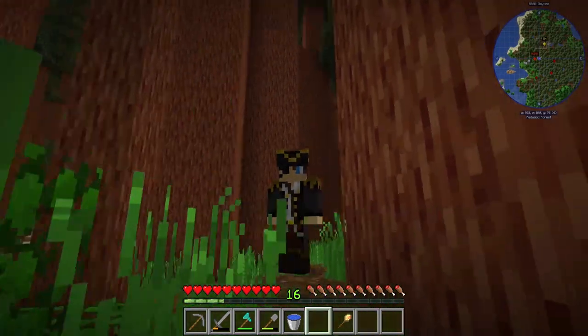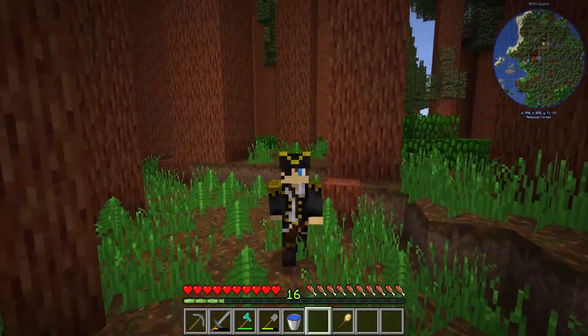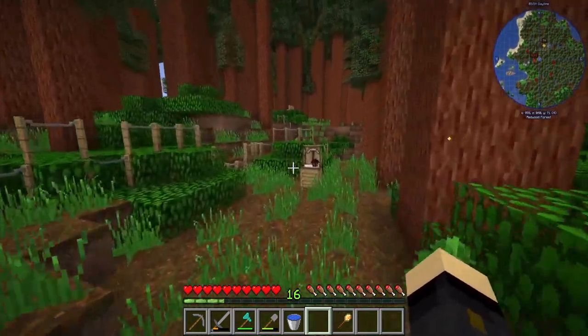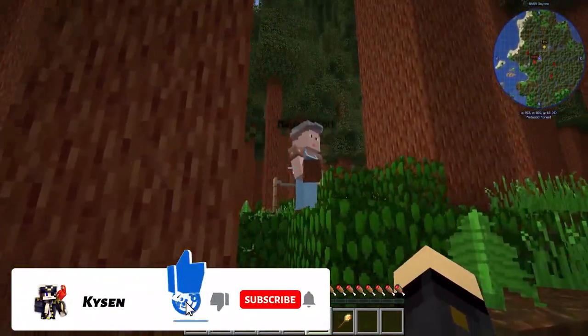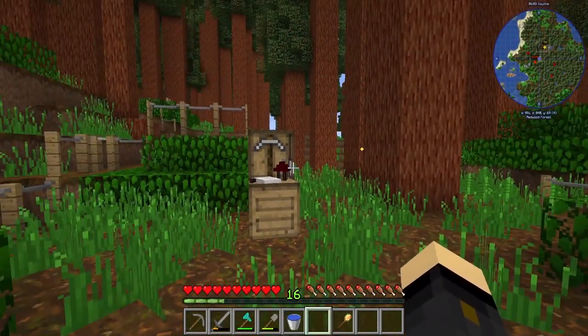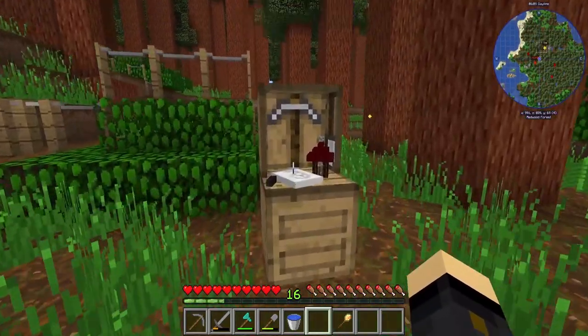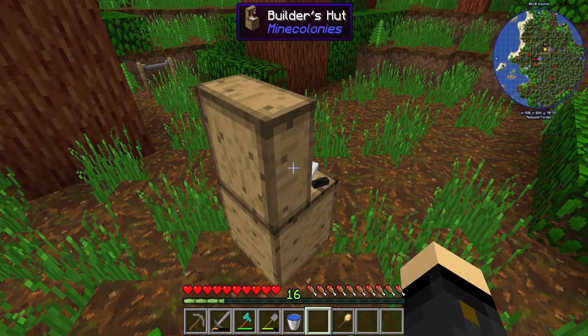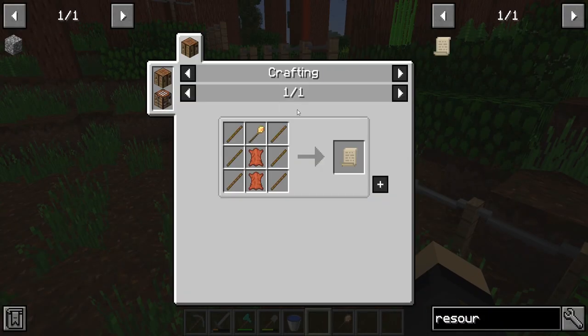Hey guys, this is Kaizen here and welcome back to another episode of the Mine Colonies pack. I've started a build hut here — we've got a builder's hut and Maya is going to be building it. She's clearing some area because some things are in the way, but she's going to need resources. To find out what those are, we're going to make a resource scroll.